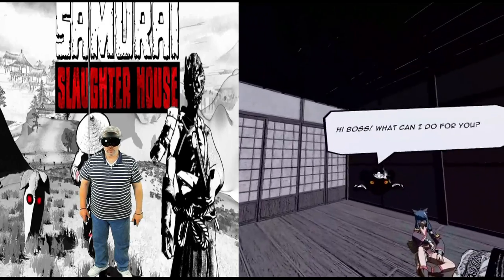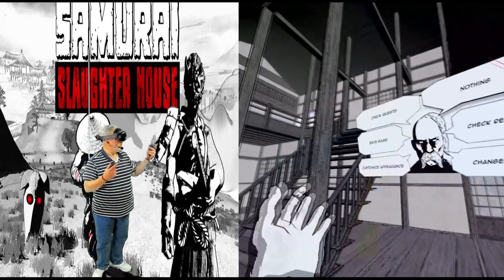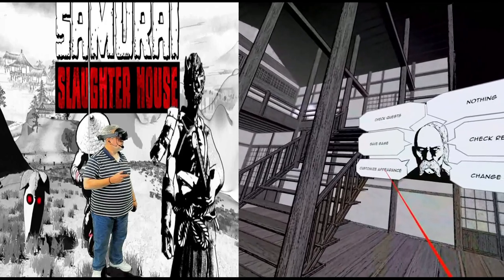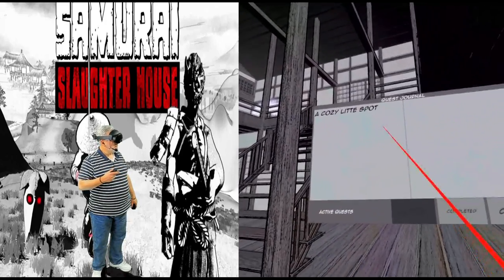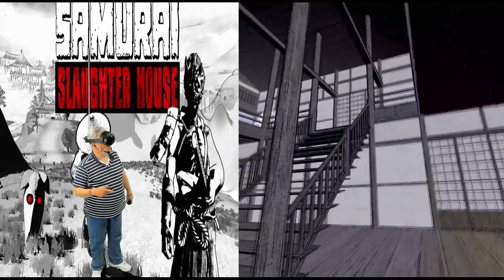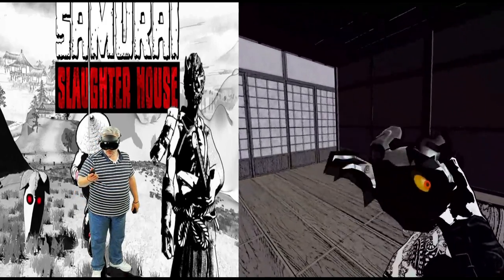The shoulder demon is actually the inventory/settings menu. Here I can change settings, check resources, check quests, save the game, and customize appearance. Let's check quests — so we've got 'Cozy Little Spot,' which is the quest to get our hotel room. Very cool little menu system.